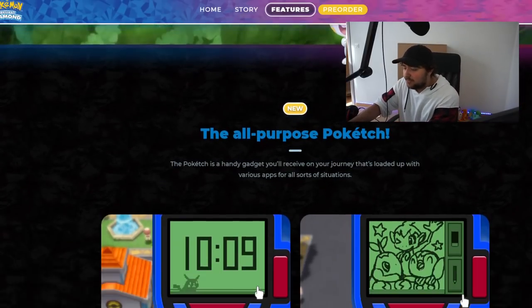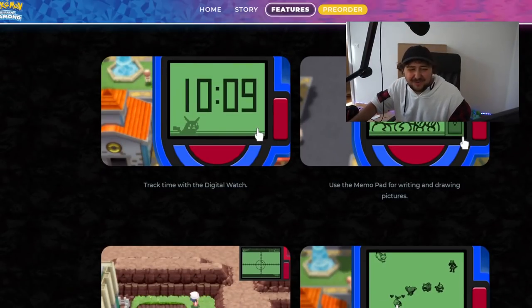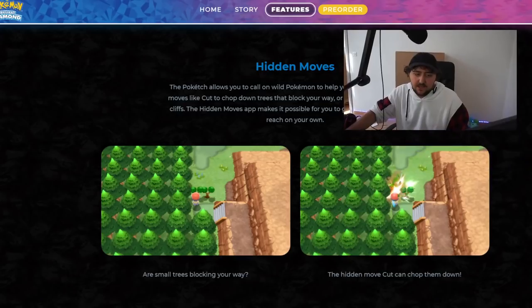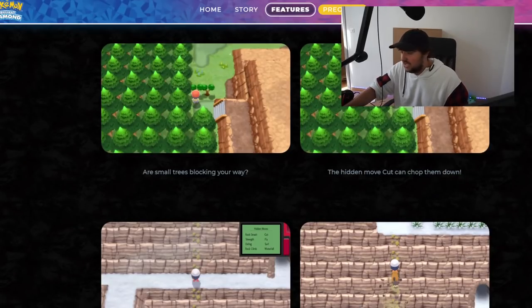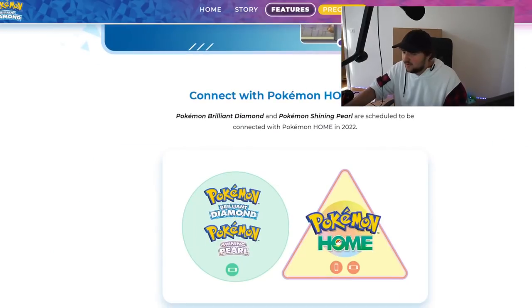The all-purpose Poketch is a handy gadget loaded with various apps for all sorts of situations: track time with the digital watch, use the memo pad for writing and drawing — you can draw in it again! Locate hidden items with the Dowsing Machine, check your bond with your pokemon with the Friendship Checker. The Poketch also lets you call on wild pokemon to help you use hidden moves like Cut to chop down trees blocking your way, Rock Climb to scale steep cliffs, and Surf to move across water with ease.